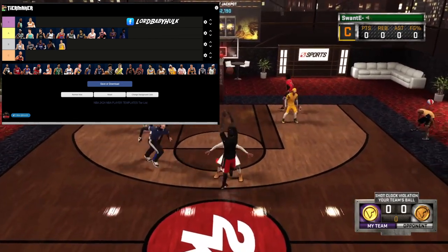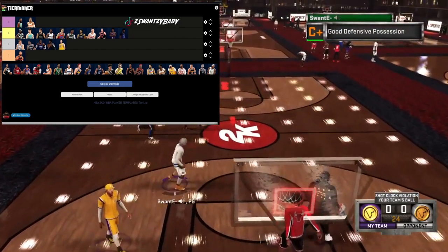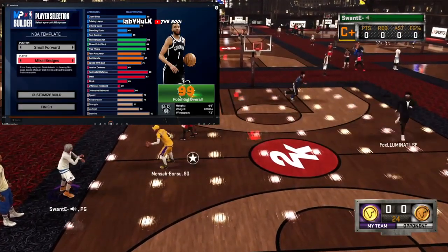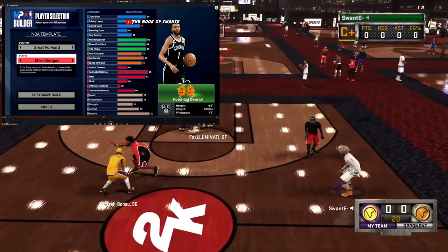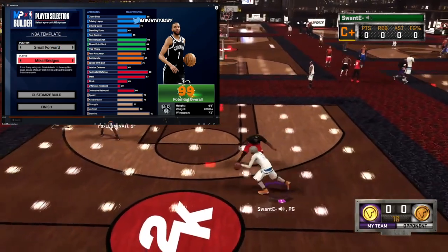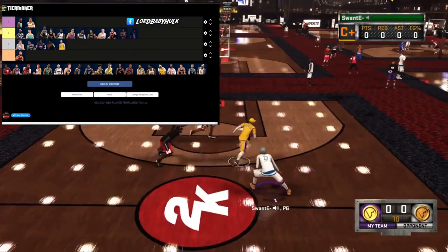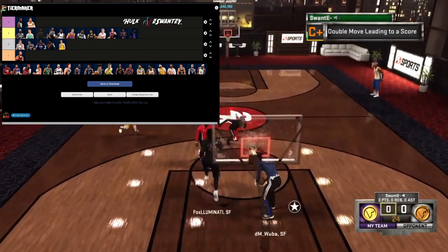Mikal Bridges — another solid frame, high A, man. He might be S because he's a two-way player with immaculate shooting — really a three-way player. Coming in at 6'6. Finishing mid, shooting pretty good, playmaking mid, defense pretty good, speed low, acceleration low for a 6'6 build. I would go ahead and throw him in the A tier.